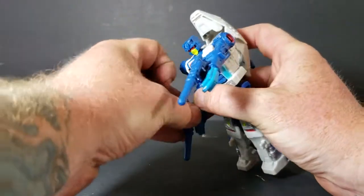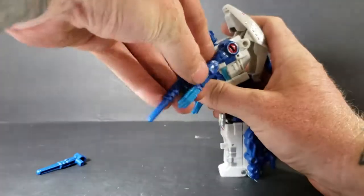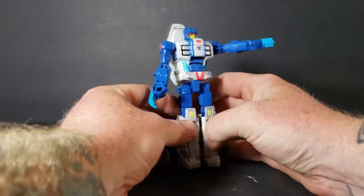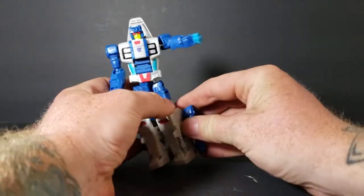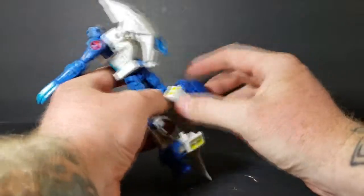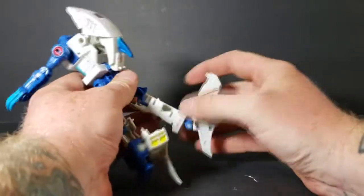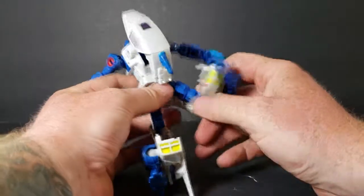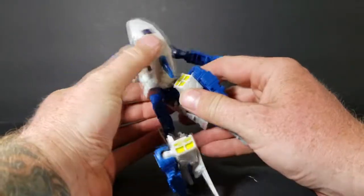We're going to take these guns out. Very easy transformation. Open up his legs — this is the hardest part, because if you don't get them just right, it doesn't want to close.